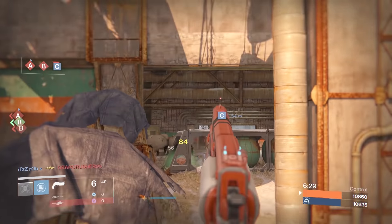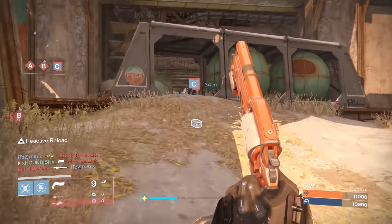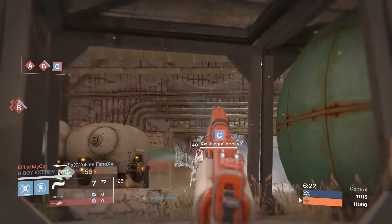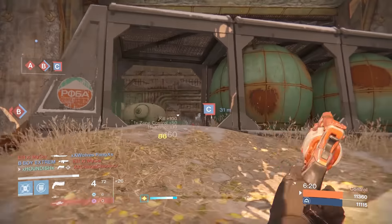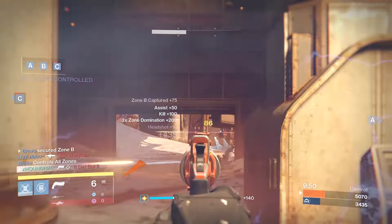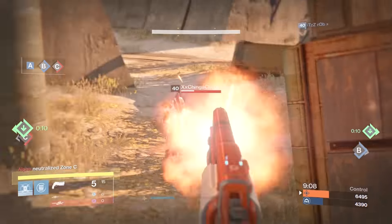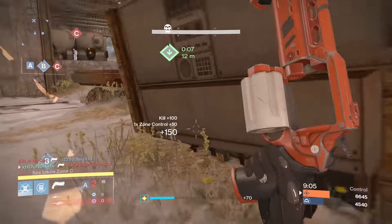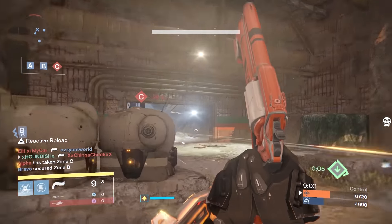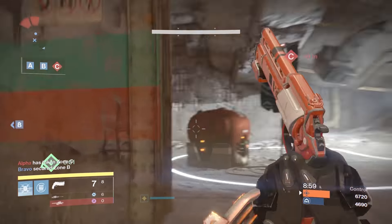The Lord High Fixer is in the most common archetype of hand cannon — the 22 rate of fire and 81 impact variety, the same as IS Luna, Finalis Peril, and many other generally popular hand cannons. This is certainly the strongest all-round type of legendary hand cannon in the crucible. You're going to see 86 critical damage and 57 for body shots, and as always with this archetype you'll need two headshots and a body shot for a kill. The base magazine size is 10 rounds, or 9 rounds while using Small Bore.